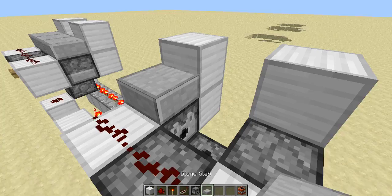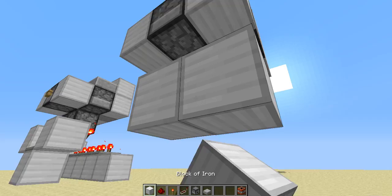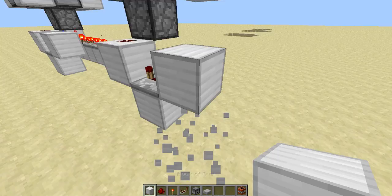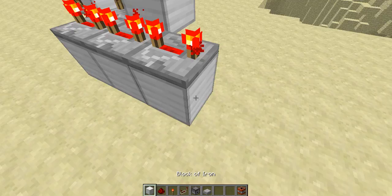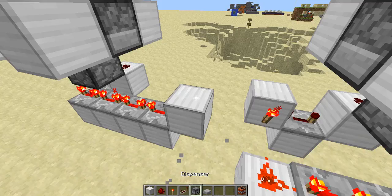Half slab, half slab, half slab. Put a block down here. Repeater — full delay. Then bring a block right there. Torch, block, block, block. All these repeaters are going to be on full delay. One more. Put a block up here. Redstone torch.